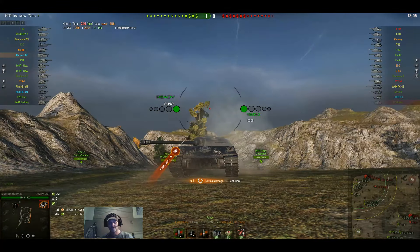Whittling this T10 down, I didn't want him to go anywhere. That time he penned my lower plate and knocked my engine out — every time I've been penetrated in the lower plate my engine gets knocked out. He penned me with a standard round through the lower plate no problem. The other T10 was trying to come around — he takes out the Ravioli but I wanted to take him out. That time he hit me right square on the side, and obviously that's going to pen no problem.